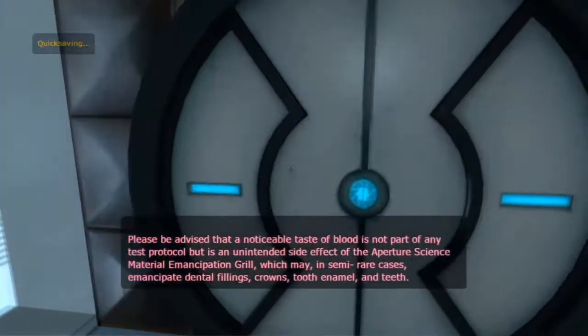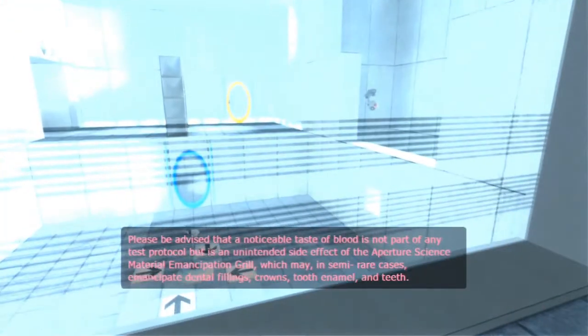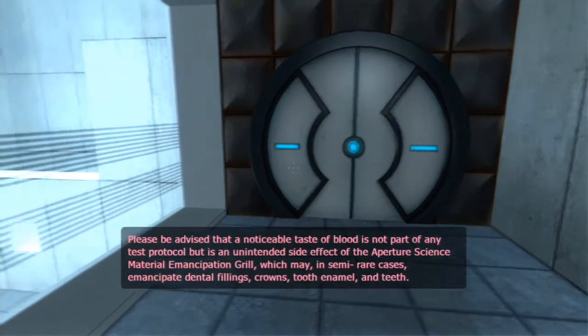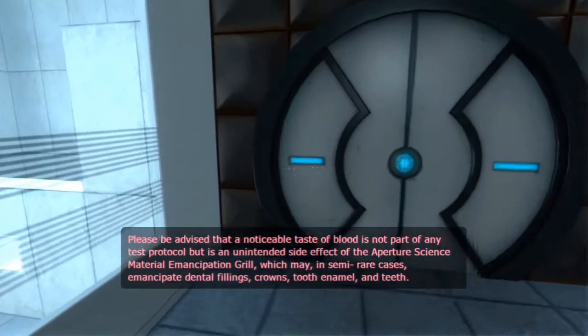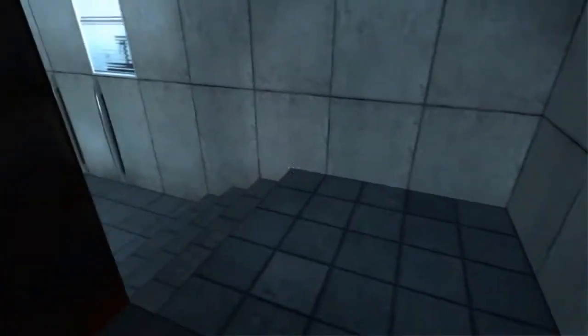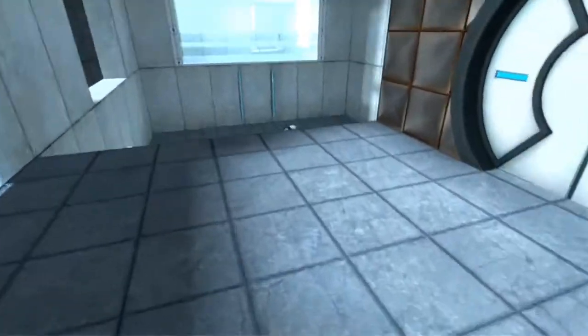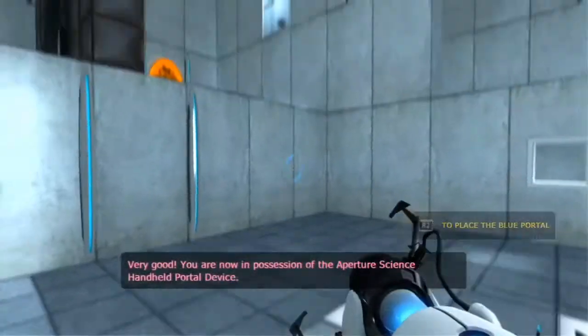Please be advised that a noticeable taste of blood is not part of any test protocol but is an unintended side effect of the Aperture Science Material Emancipation Grill, which may in semi-rare cases emancipate dental fillings, crowns, tooth enamel, and teeth. — Good, I need to go to the dentist, I need a checkup. If any of you guys know what I look like, you would know that my teeth are not great.